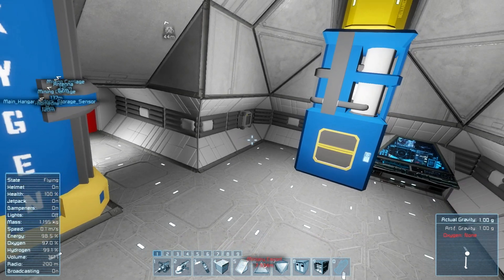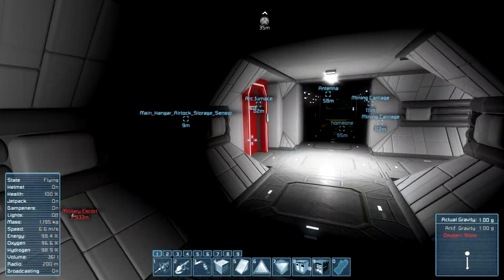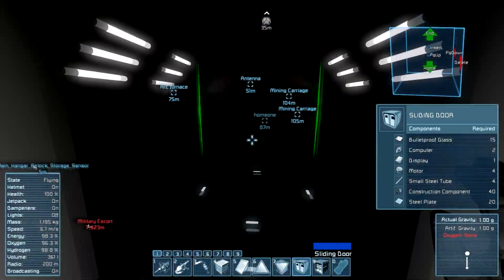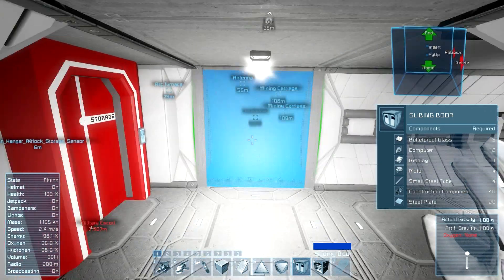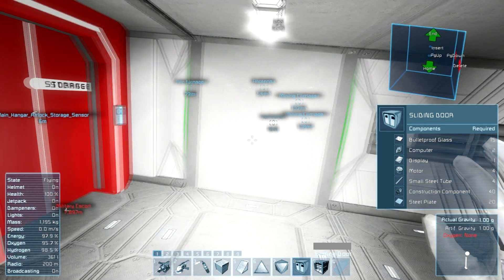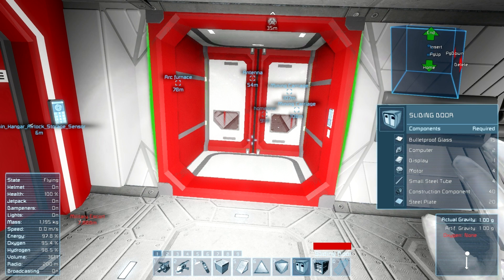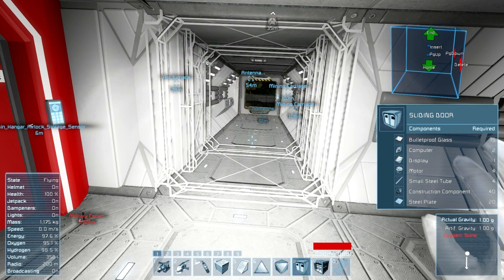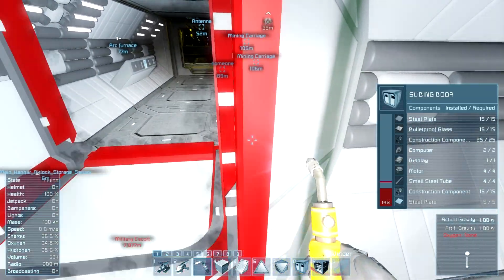Let's go ahead and deal with something I wanted to deal with real quick, which was if I can get this door to work right. Let's get the light on because it's all dark in this area. I want to put in one of these doors like I had mentioned previously. We'll make it red, I guess. I haven't used this door yet, so I want to see how it works. I think I have everything I need in my inventory to make it work, so we'll see.